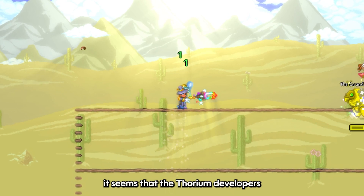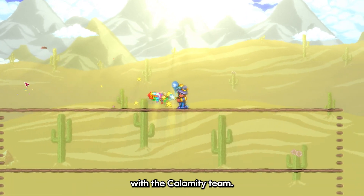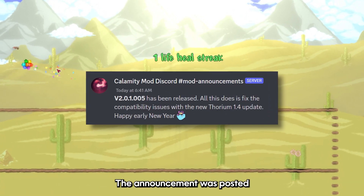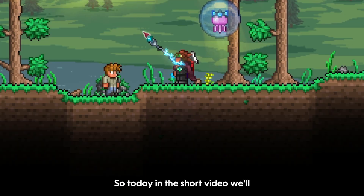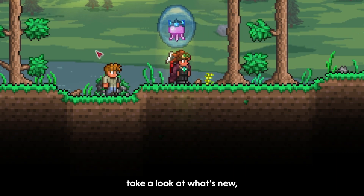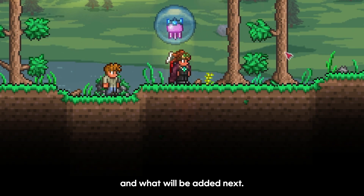On top of that, it seems that the Thorium developers have been working closely with the Calamity team. The announcement was posted at the same time as a Calamity patch that fixes compatibility issues with Thorium. So today in this short video we'll take a look at what's new, what was removed, and what will be added next.